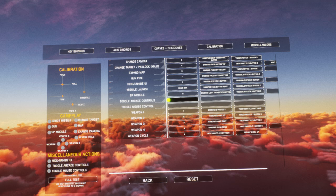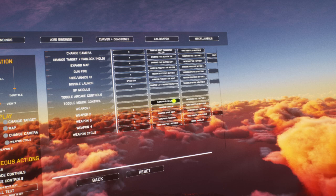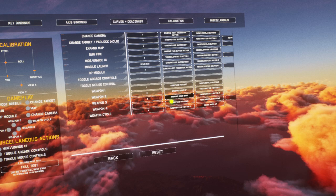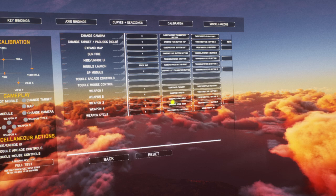I don't want arcade controls, I don't want mouse control. I've got weapons one, two, three, four — so on my throttle I've got a hat switch: left, up, down, right. Weapon one is left, weapon two is up, weapon three is right, weapon four is down. The reason I've done that is the game has a display showing that weapon one is to the left, so just to make things intuitive. I've also got weapon cycle set as the orange button at the base of my throttle, which I can hit with my thumb.